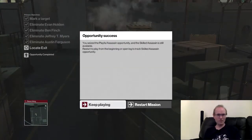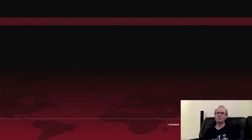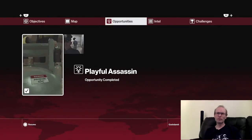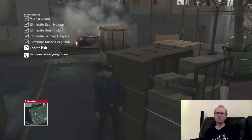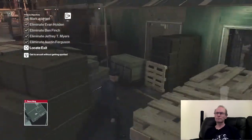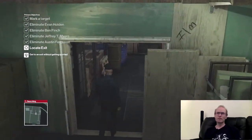He sees the playful assassin opportunity and the skilled is still available. Restart to play from the beginning — open log to try skilled assassin opportunity. I thought I already did the skilled assassin opportunity. Guess you have to choose one or the other.